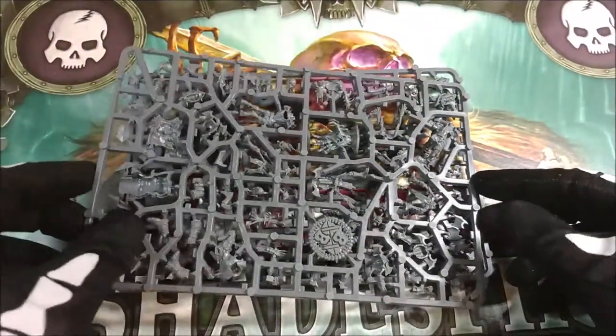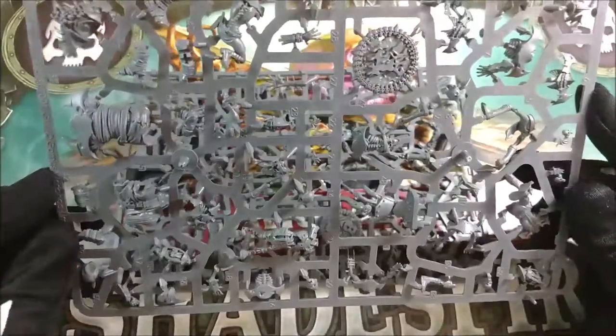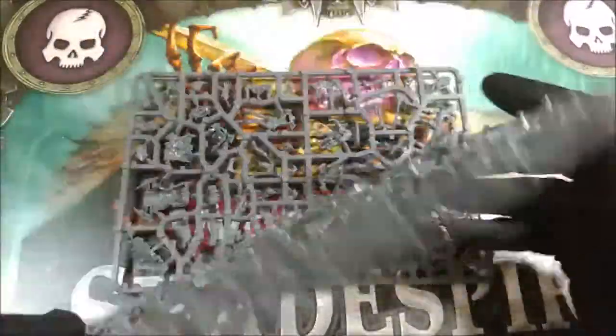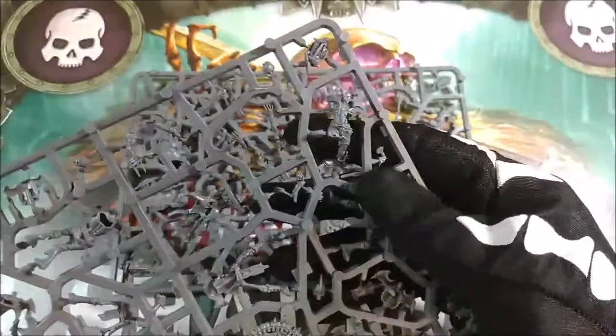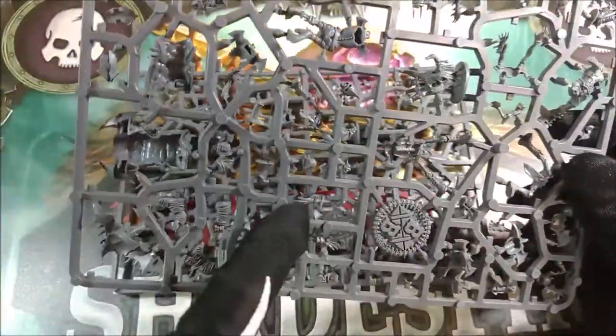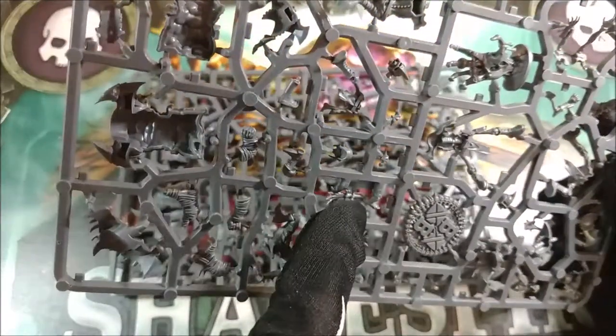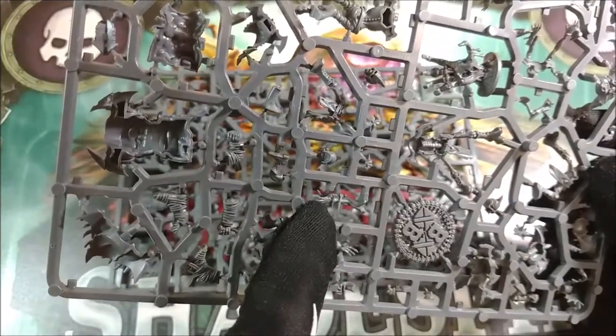Now we can finally see the miniatures inside. The plastic is really great and they are really quite nice. There is always a problem with skeletons — they are quite delicate and problematic to remove from the sprue. You have to pay close attention to how you pull them out and then polish the connection points, because the pieces are quite delicately positioned.